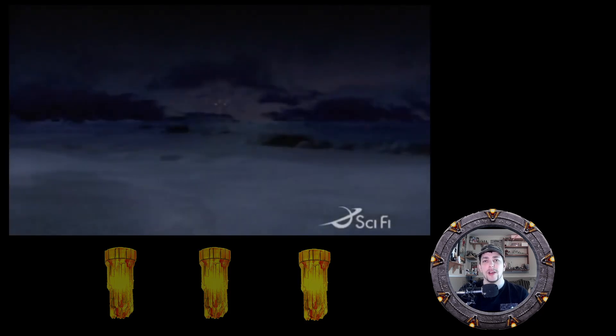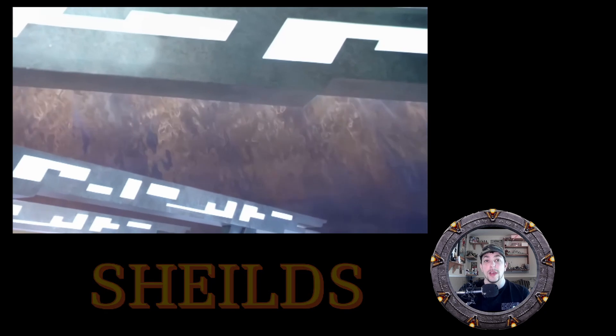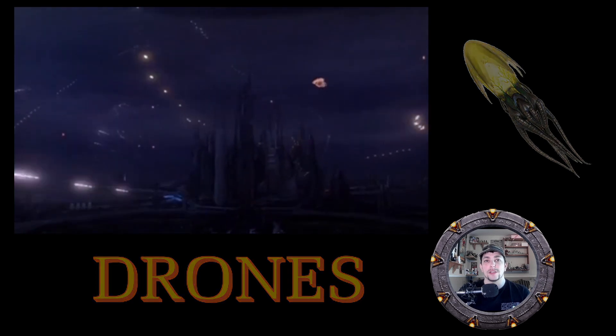Being the crown jewel of the Ancients, Atlantis required three Zero Point Modules to function at 100% capacity, allowing the entire city to fly and giving it an almost indestructible shield. The ZPM also provides power to the city's drone weapon systems. With three ZPMs, Atlantis was very formidable, surviving 10,000 years at the bottom of an ocean. But like most energy sources, the ZPM doesn't last forever — so how does it work?